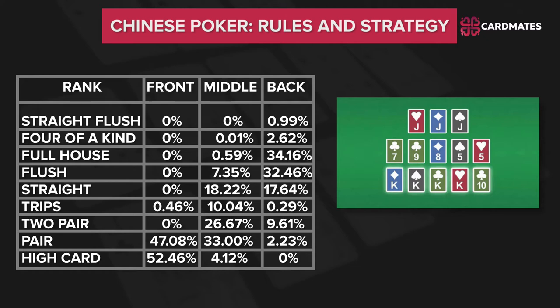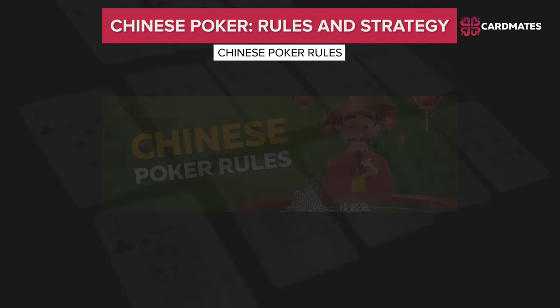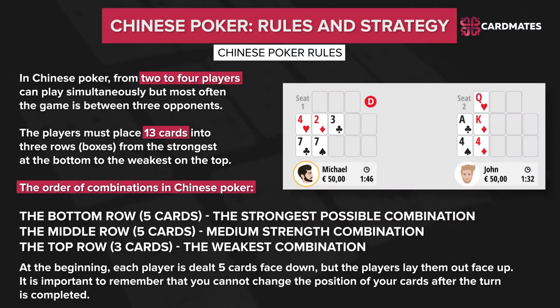The calculation between the players occurs after the game ends. In Chinese Poker, from 2 to 4 players can play simultaneously, but most often the game is played between 3 opponents. The players must place 13 cards into 3 rows — boxes — from the strongest at the bottom to the weakest on the top.